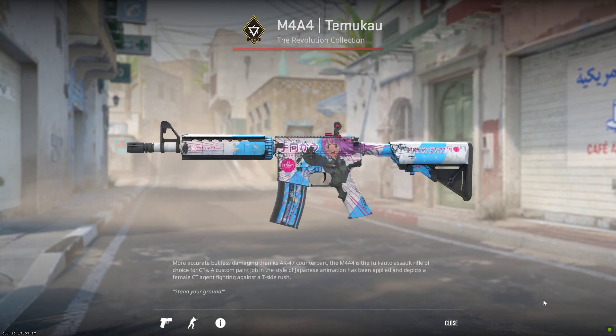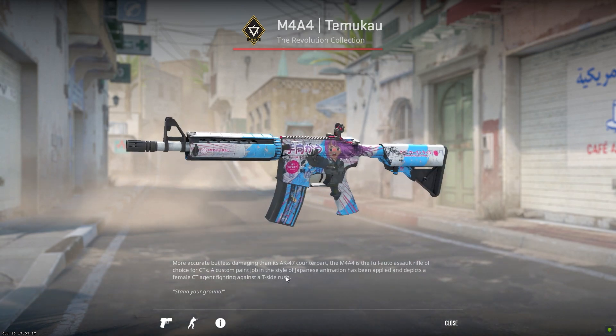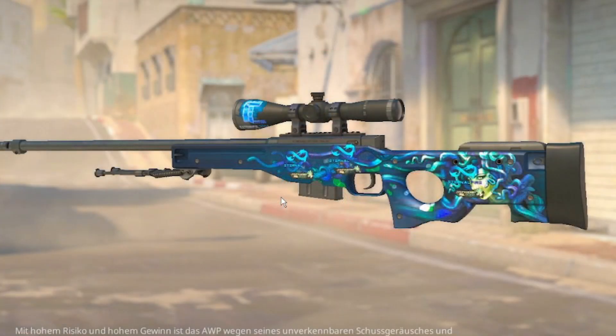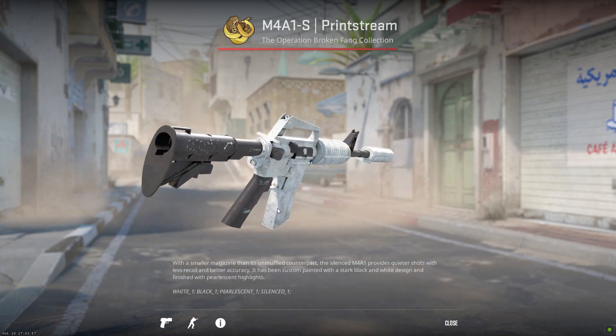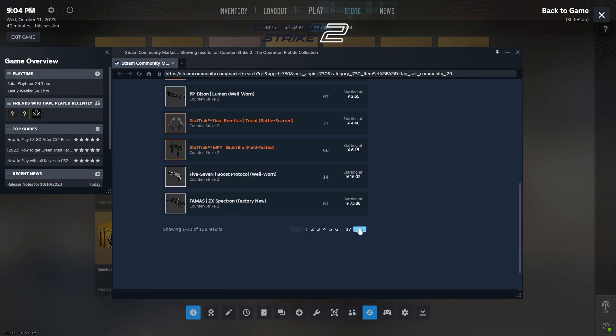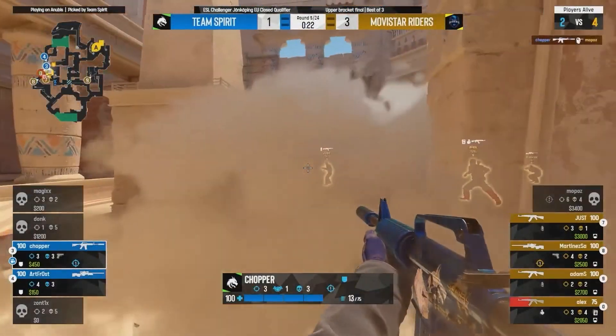Counter-Strike 2 skins are cosmetic finishes that change the appearance of your weapons in-game. Skins come in different rarity levels, with the rarest being things like the AWP Medusa or M4A1-S Printstream. There are hundreds of skins across all weapons, ranging from basic camo finishes to intricate designs and patterns. Skins don't affect gameplay — they simply give your guns a unique look.